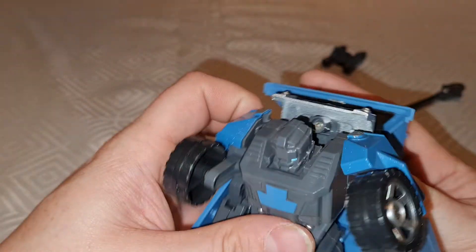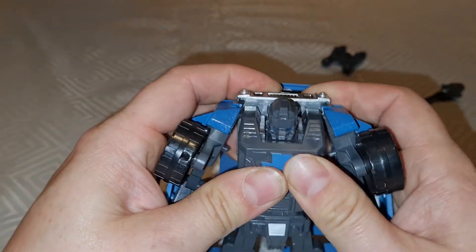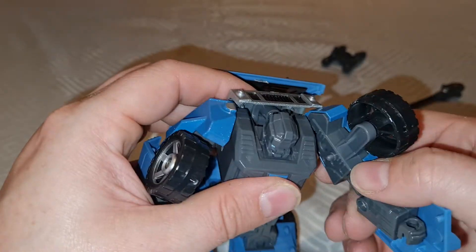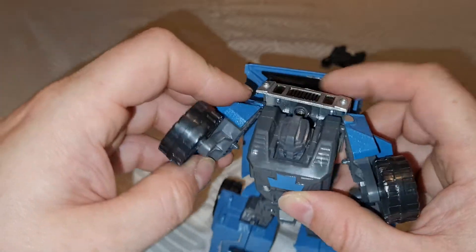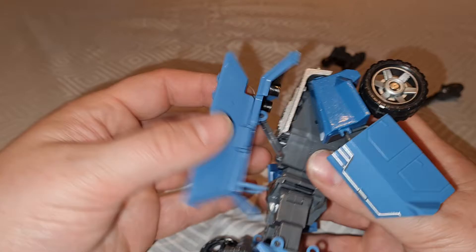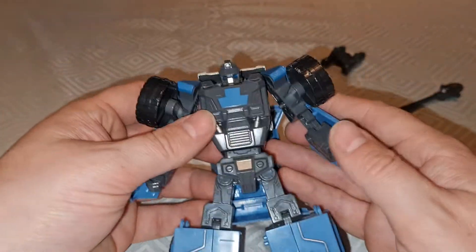This panel — I feel like it should tab in here. There are actually tab slots, like it should tab in here. But then it will interfere with the shoulders, so it can't tab in there. I'm not sure if that's for combined mode — it might be. But for now it's just got to sort of flop around. And this can't tab in anywhere either, so that just sort of flops around. So a bit of a nightmare — these panels are a bit floppy, but they don't really get in the way, so it's not a big deal.